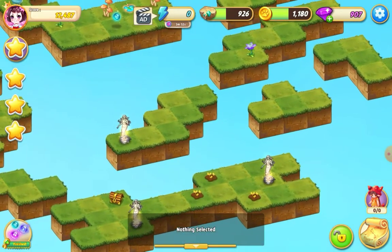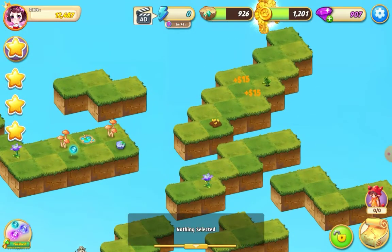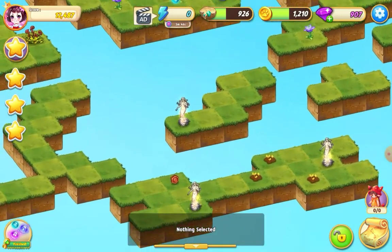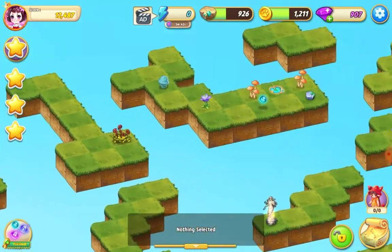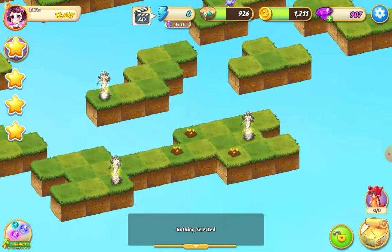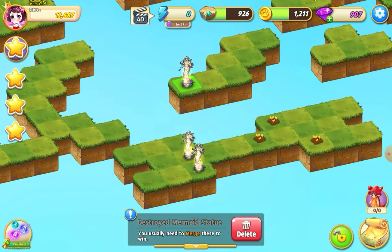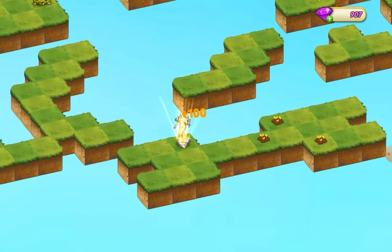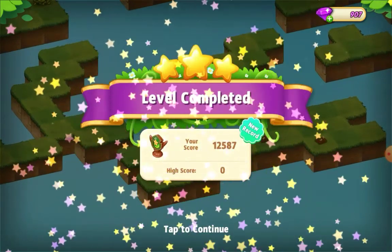I've just got that chest to open — that's probably going to have a low-value item. Yeah, it's got a rough coin in it. Collect those, collect that. I'm going to bring these mermaid statues together — and that's the win! Thanks for watching everybody, bye bye.